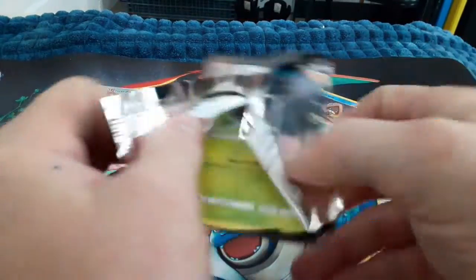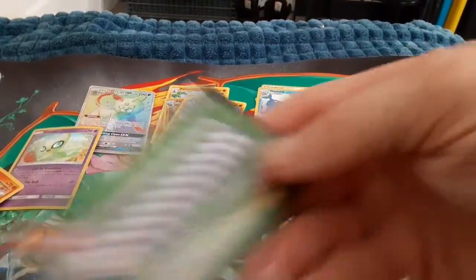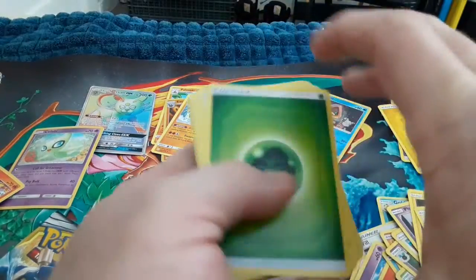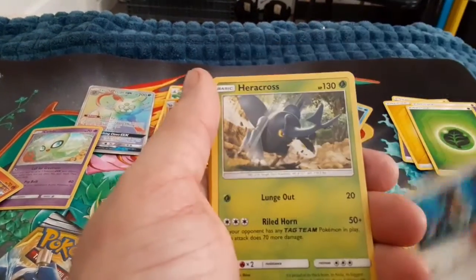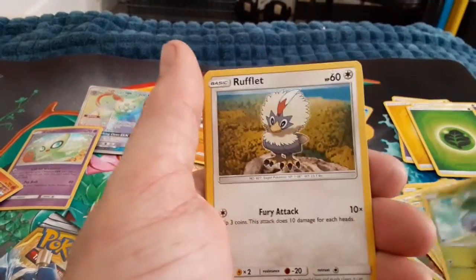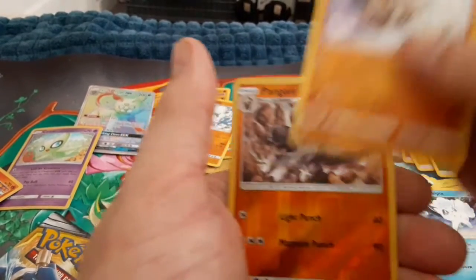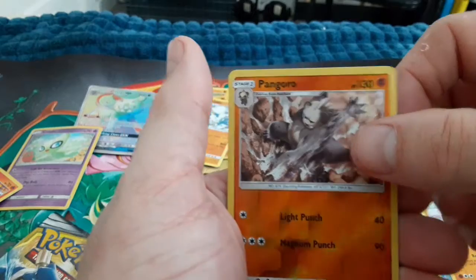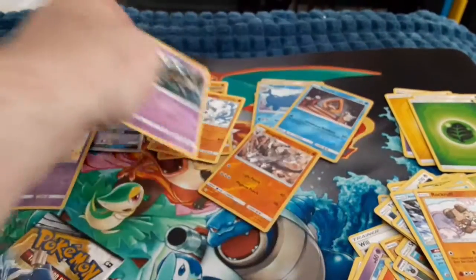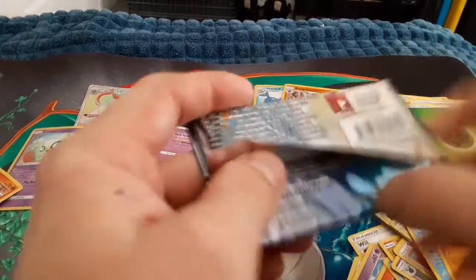Open the God Trio pack — they didn't give us anything either. Maybe it'll be a card I don't have. We have Grass Energy, Typenull, Heracross, Rockruff, Oddish, Rufflet, Piplup, Alolan Vulpix, Rockruff, Pangoro, Reverse Holo, and a Golurk Regular Rare. Would have been better if it was a Sunflora — for some reason I can't seem to pull that one.